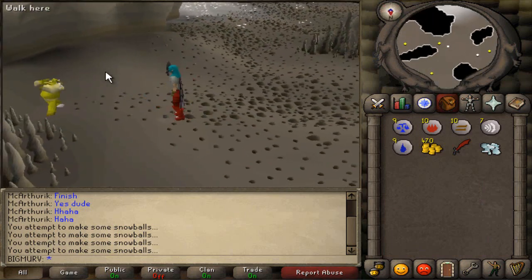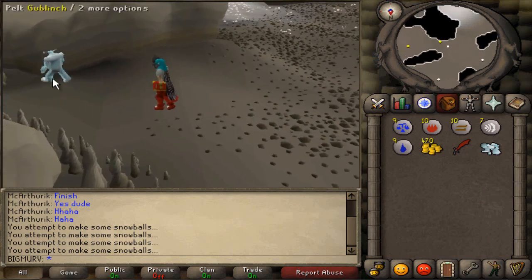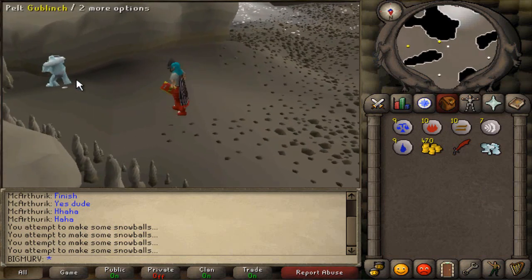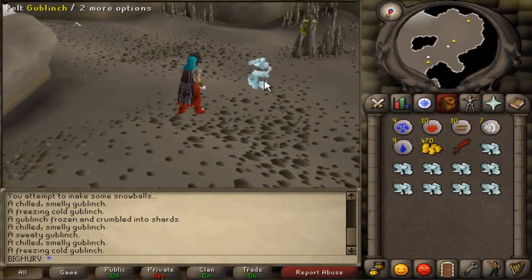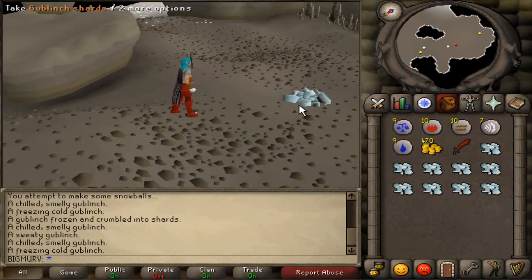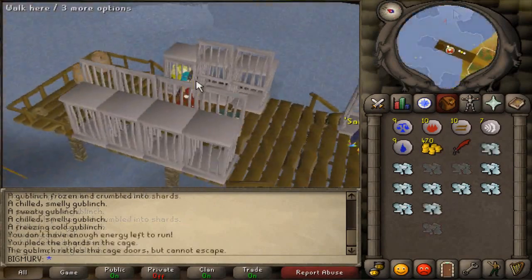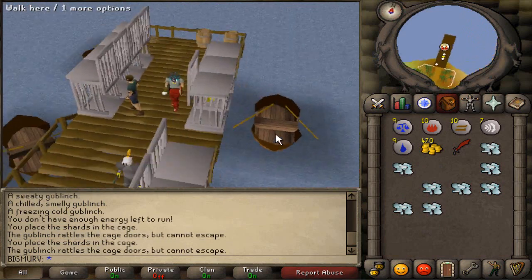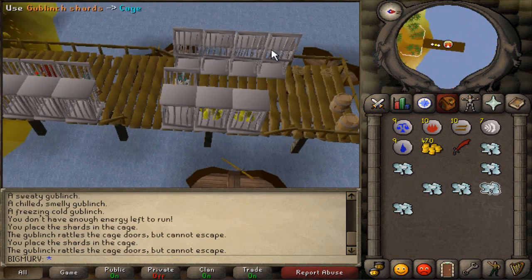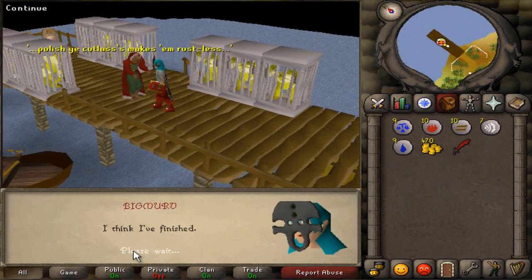You want to do this and kill 10 of them. Each time you hit them their color changes and they get a little bit wider, and then they die. I'll just kill one more — take this one's shards. Okay, I just killed my 10th one and I have 10 shards. Now I'm going to run back up. You put each of them in the cage and they melt and become normal goblins again. There's 10, and I think I've finished.